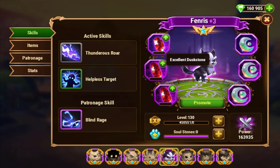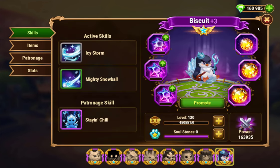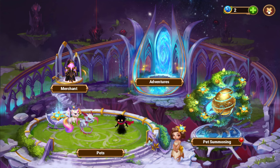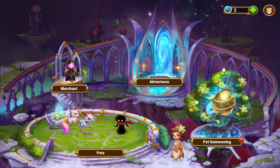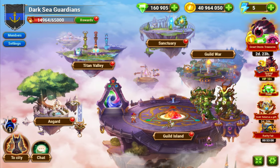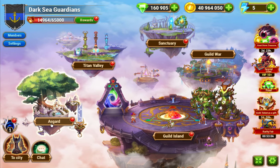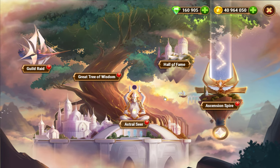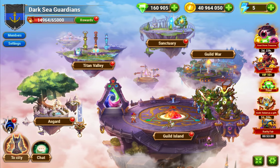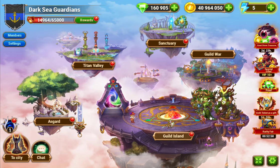Keep track of what jewels you need for your pets — for example, noting you need two flawless dust stones and an excellent dust stone for Fenris. I already have all my jewels on all my pets, so I don't need more. There will be another new pet later this year and I'll do a separate video about that.